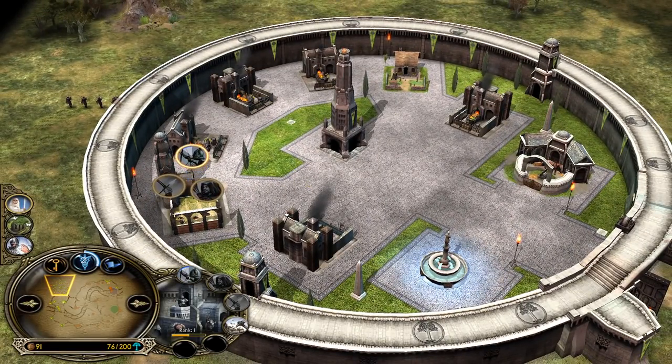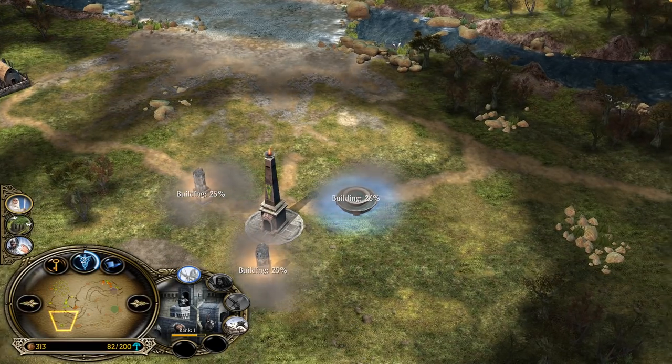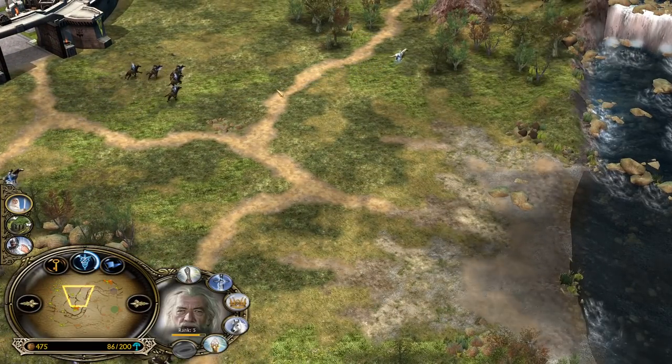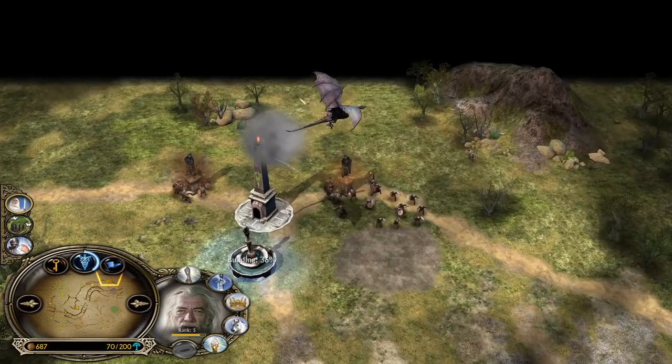We now have the transition from Gondor into the Archer Range, which is of course needed. You need some counters to the Nazgul besides Gandalf, who doesn't have an unlimited amount of powers. And of course you'll have to deal not only with one Nazgul but also the Witch King, and potentially a third Nazgul right after that.